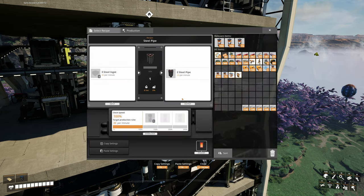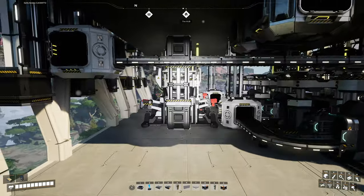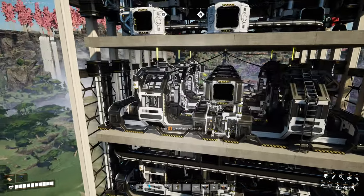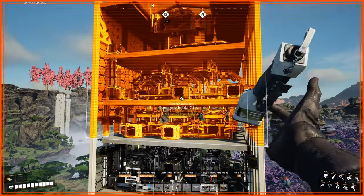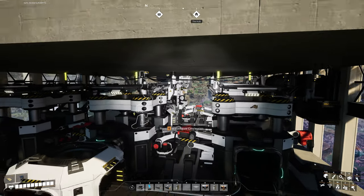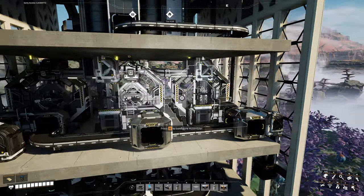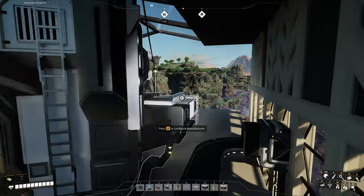On level three, we have a bunch of constructors for steel pipes, steel beams, and steel screws — not a lot of density. After that, two constructors for the stators, then the motor assembler. Finally, there's a whole level for five assemblers producing rotors. Level four has constructors for silica and crystal quartz, one floor of assemblers — one for silicon circuit boards and two for AI limiters — and a manufacturer for the high-speed connectors.